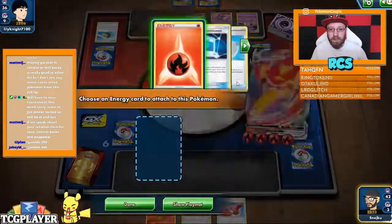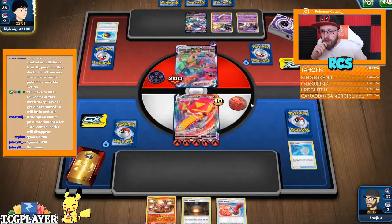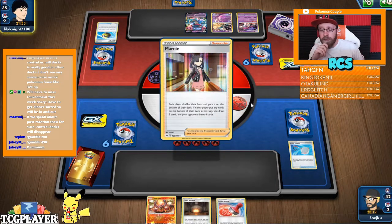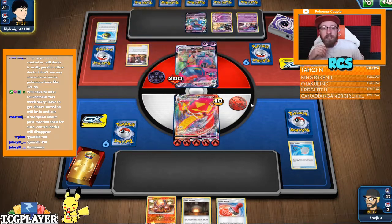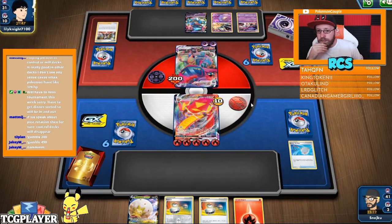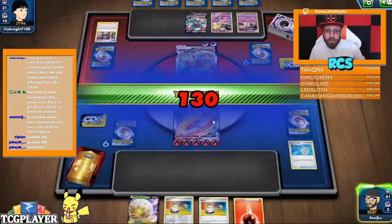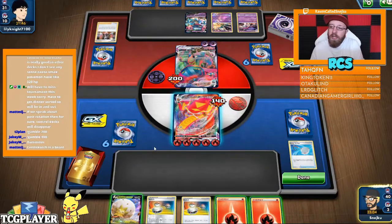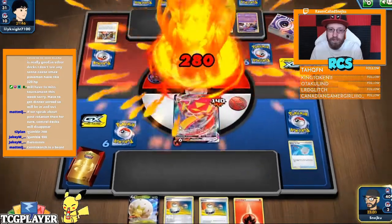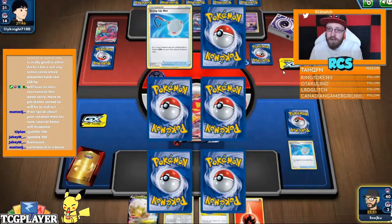Let's go — G-Max Centiferno. I kind of wish we had the Welder this turn — that would have been a beautiful hit. But no Welder unfortunately. If we would have had a Welder it would have been 280 last turn. He can just go now with 12 more counters — probably 260.